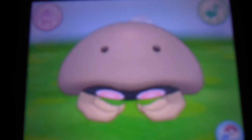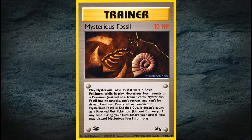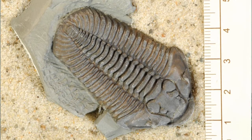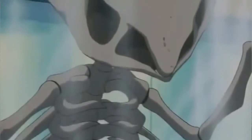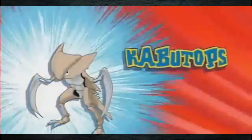Trilobites had antennae, and so do many modern arthropods. However, neither Pokémon is seen as having this feature. Also, as you may have noticed from the museums in the games or Pokémon cards such as the Mysterious Fossil, Kabutops has a skeleton. Actual trilobites were invertebrates and had an exoskeleton rather than an actual bone structure. This makes it interesting to think about how Kabuto might go about evolving into Kabutops — does it grow a skeleton as it evolves, or did it always have one? I guess that's just another mystery of Pokémon.